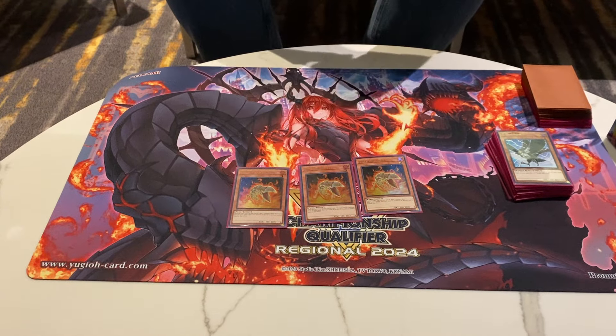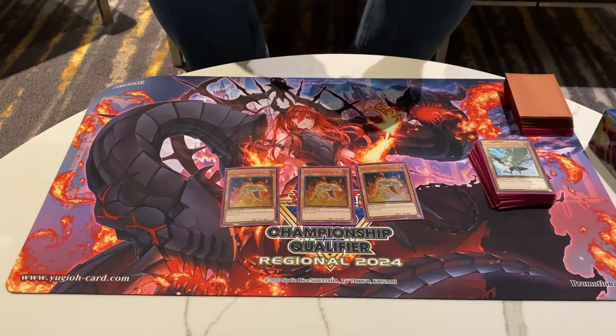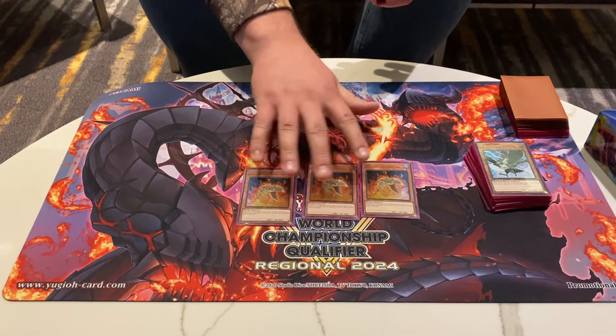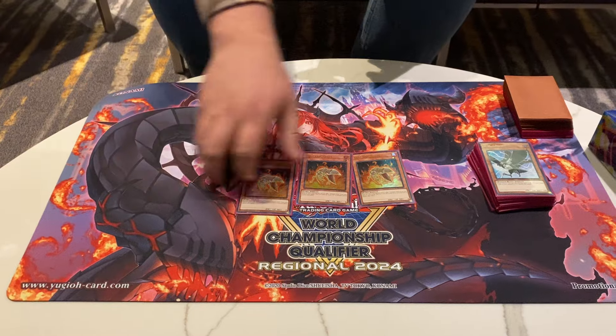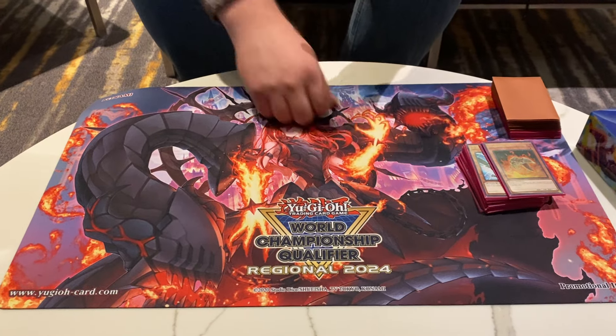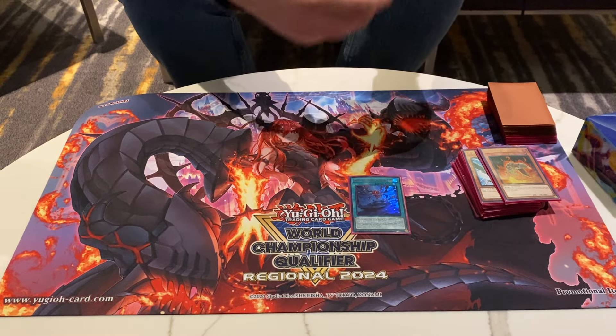MVP monster: Volcanic Shell. King Stark plus this — this is an Umseti Diabell starting hand, just free advantage. Level one fire pyro, all synergistic with both engines. So much fun.